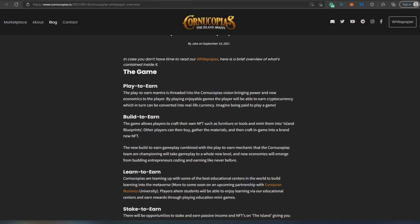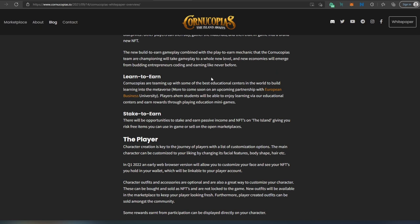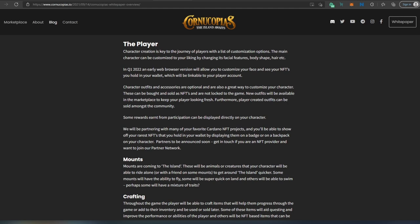One of their main focuses is play to earn — you'll be able to play and earn tokens within the game, which can be converted into real-life currency. Next is build to earn — you'll be able to build NFTs or blueprints for NFTs and sell them to other players, who can gather materials to craft that NFT. Then learn to earn — they're partnering with European Business University where you can access education from anywhere in the world and be rewarded through educational mini games. Finally, stake to earn — you'll be able to stake their tokens, NFTs, or similar assets and get paid for that.